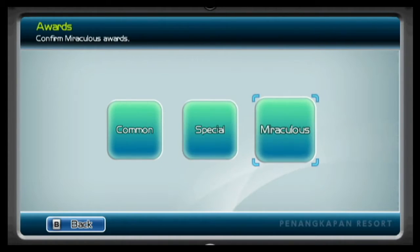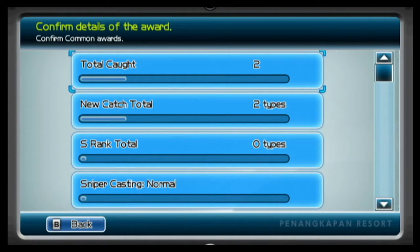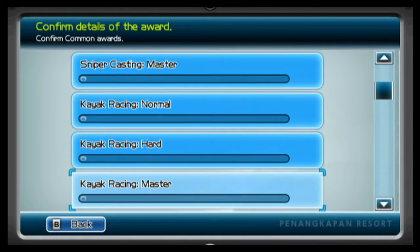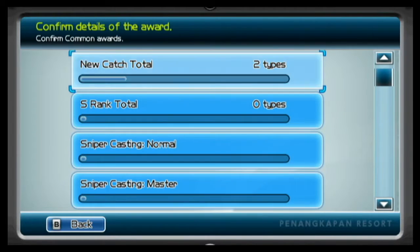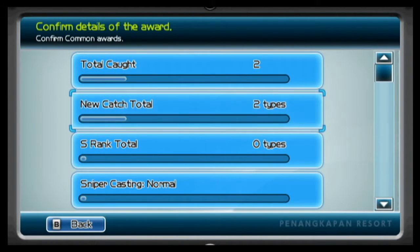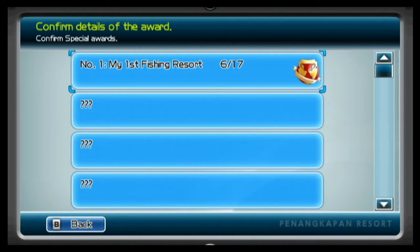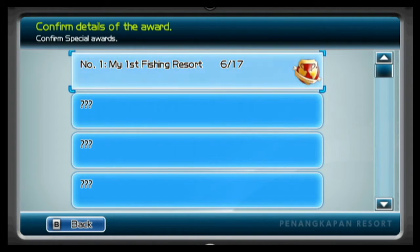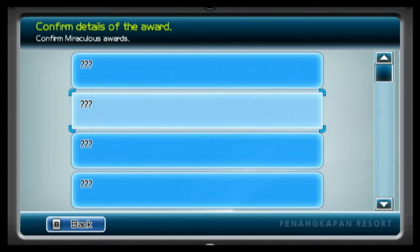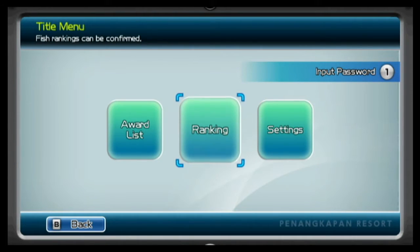So, award list — common, special. Let's look at our common rewards. Total, catch — yeah, all this stuff. Not that much. So you catch total, two types — total catch, yeah. Oh yeah, these awards are cool. It's out of 17. And yeah, so there's your awards. I'm going to try and get all of them possible.